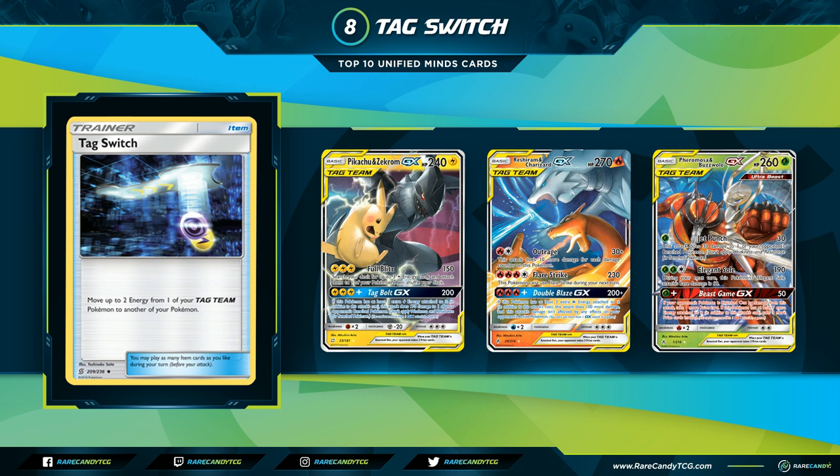A lot of Tag Teams have very good energy acceleration within their types: Welder for Reshiram Charizard, Full Blitz for Pikachu Zekrom, Malamar for Garchomp Giratina, and Beast Ring for Buzzwole Pheromosa. That gives Tag Switch a lot of easy decks to slot into. There's also Mewtwo Mew-GX where you use this to set up another copy to use attacks from your discard pile. Moving two energies instead of one is a really big deal — you can enable three-energy attacks with just an attachment and a Tag Switch.